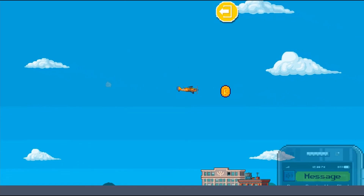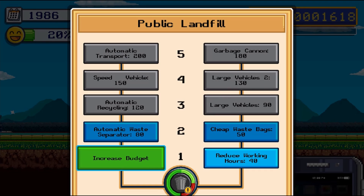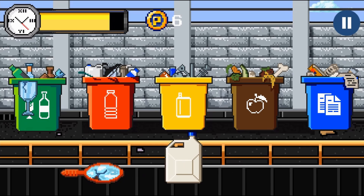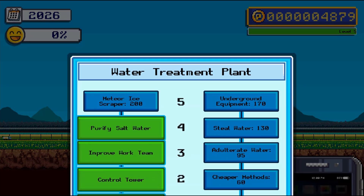In mini-game 3, you will correctly sort garbage by dragging and dropping the correct item into their correct recycle bin. In mini-game 4, you will move a trolley using your left and right arrow keys to bounce garbage bags into the garbage bin.